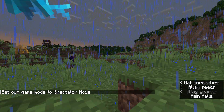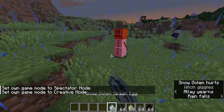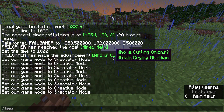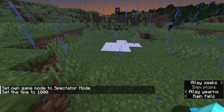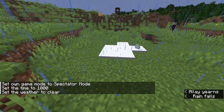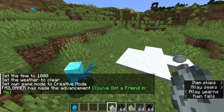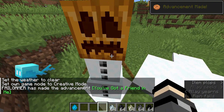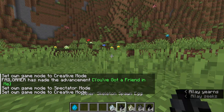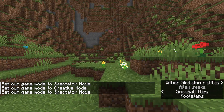I caught the llama and he sees normally as well. No golem — let's go into creative and back to spectator. Snow golem — somebody's gonna see something good. With the skeleton for sure, this guy is gonna be seeing something good.